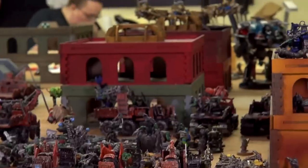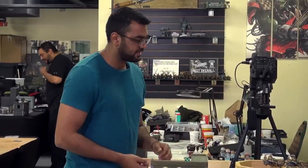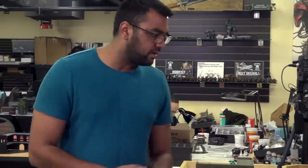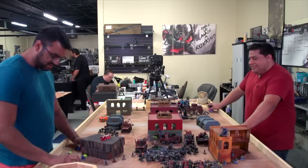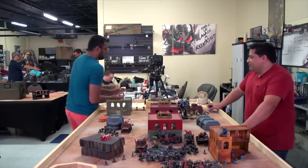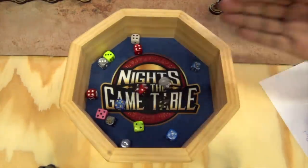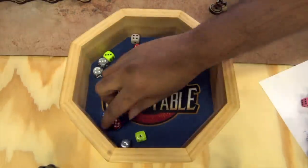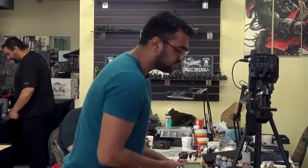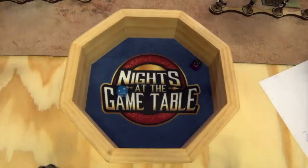Lootas shoot at the bikes — one shot each to start, I'll reroll with one command point. Fifteen shots total hitting on fives, rerolling ones for Bad Moons — four hits, then one more with More Dakka. Threes to wound, D6 damage — only two wounds get through, minus one AP, two three-up saves — pass one, fail one: two damage. I spend two more command points to shoot them again — eight hits this time, four wounds minus one, four three-up saves. One fails — the bike is dead.